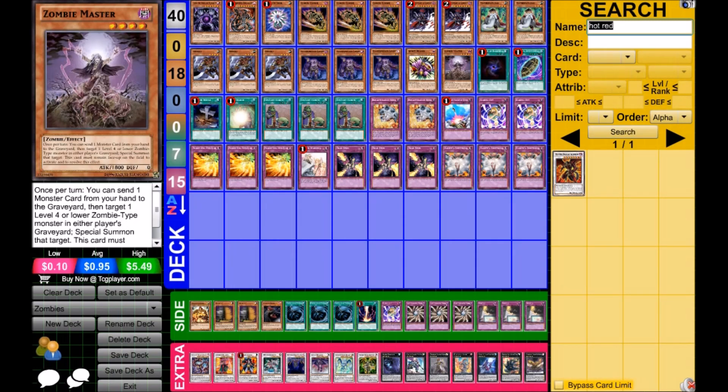Zombie Master is really bipolar — it's either very, very good when it resolves, or it pretty much loses you the game. Unlike Lumina, Lightsworn Monk, you have to discard a monster, which makes Lumina much more versatile by comparison. On top of that, pretty much everyone is maining three Vanity's Emptiness, and people are still running Breakthrough Skills, which is very significant when your Zombie Master doesn't resolve.